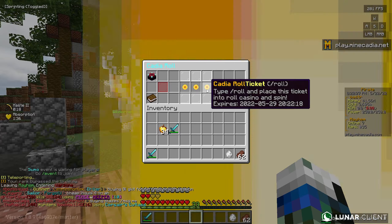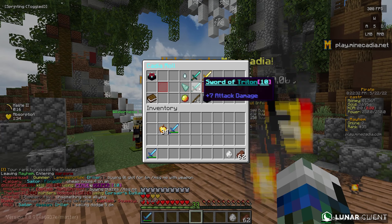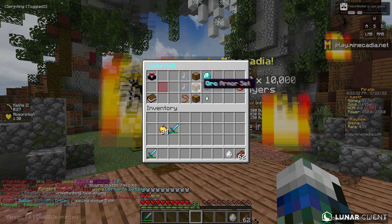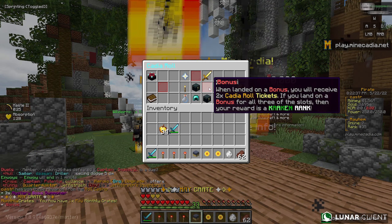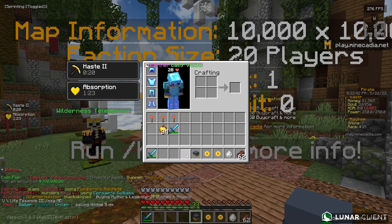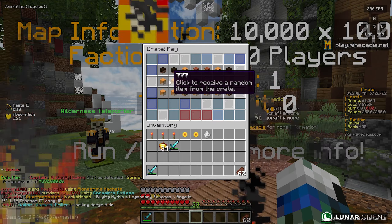Admin item for the boys! For the boys! Give me something crazy - like a crazy admin item. I know the odds are not in my favor. Oh, that does not look at all in my favor. Oh, I got bonus! Wait - I also got a Maycrate! That's kinda poggers!